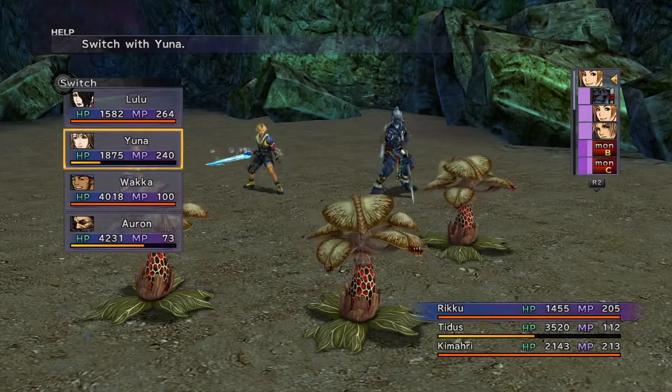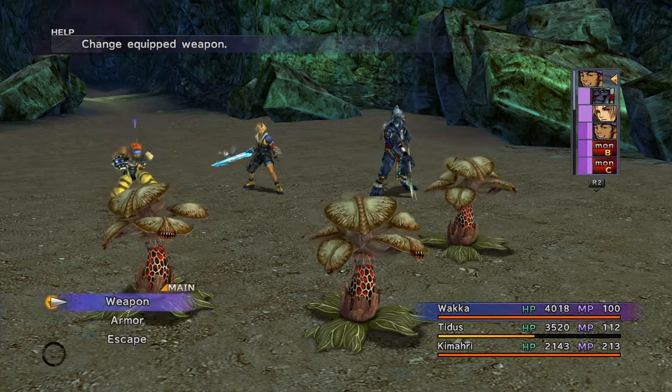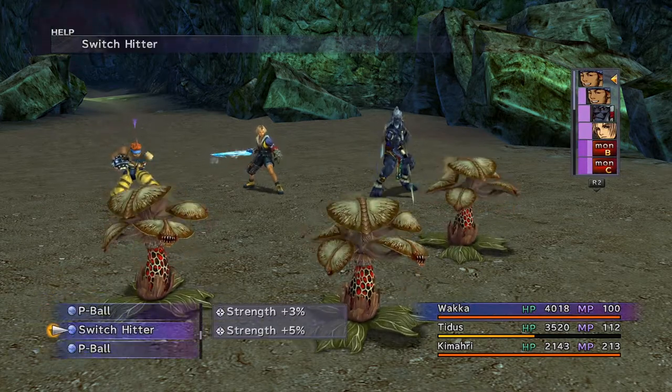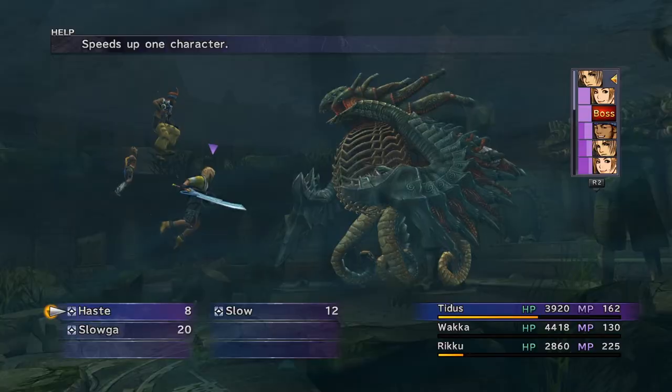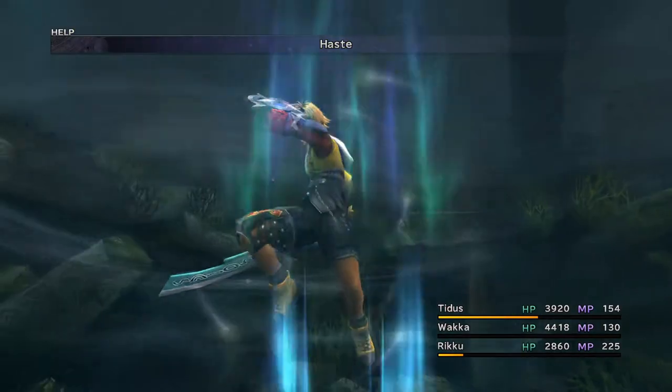Greetings friends, this is Kin. In this video, I'm going to show you the most efficient way to obtain an armor with the ability No Encounters early in the game. This guide can also be used if you have already defeated a boss in Baaj Temple without it dropping the weapon with said ability.